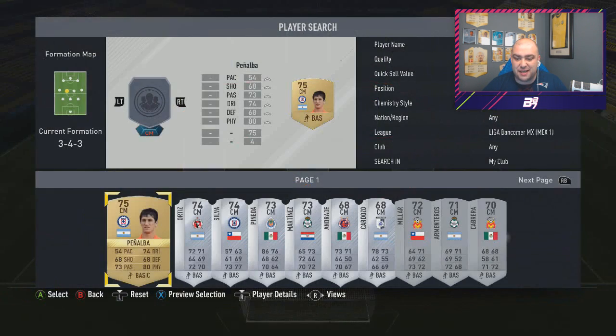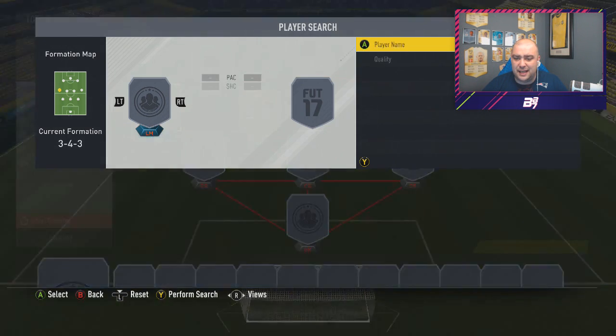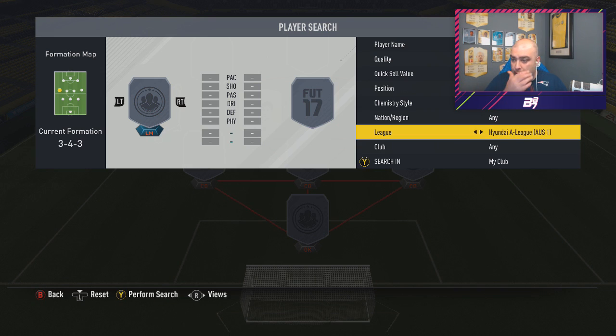So we're just going to take - 70 rated - I'll just take the non-rare golds and Liga Nos as the other. Where is Liga Nos? Some nice cards actually - 88 rated Casillas, 92 Dost - god damn, re-releases left right and centre. But there's some very very nice cards in there.